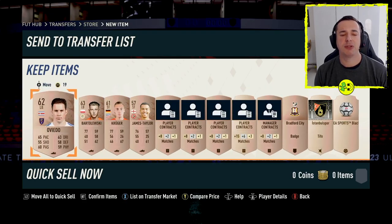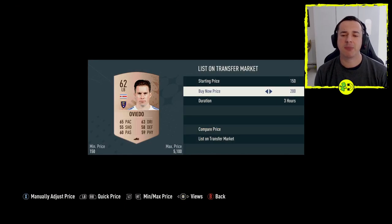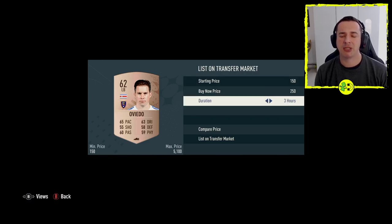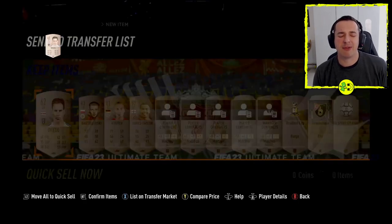So what I suggest you do here is with your players, list them like so. We go over to the first one and it says X to list on transfer market down the bottom — that would be square on the PlayStation. Change your Buy it Now; I suggest you go for 250 initially. You can change the starting price if you want to be a bit more protective, and your duration — you want to set this to three hours or more. So hit list on transfer market and that will leave it up there.